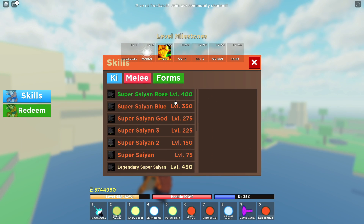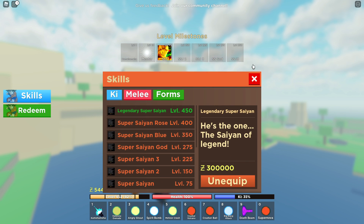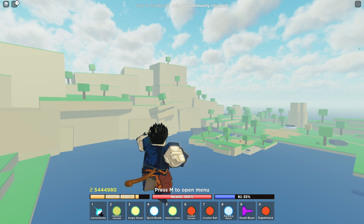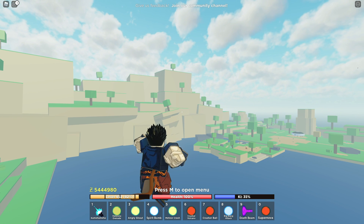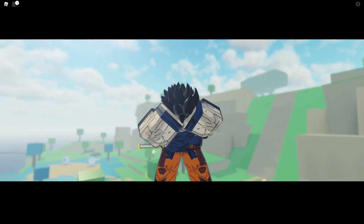Let's untransform and check the skills. Forms — Legendary Super Saiyan, the Saiyan of Legend. Purchase this baby, equip it! Are y'all ready for this? I don't think y'all ready. Let's do it — boom baby! What kind of animations do we got? Are they gonna be cool? So far we got something cool.